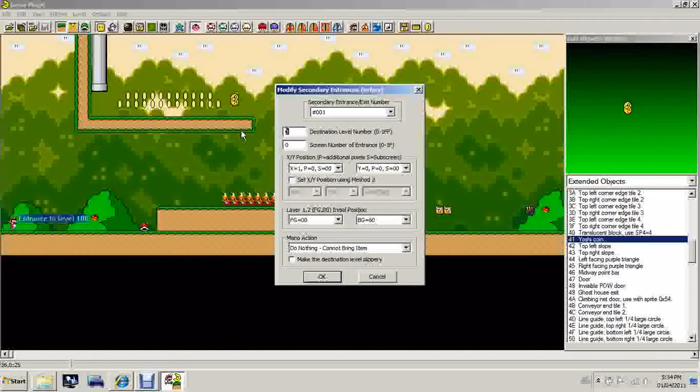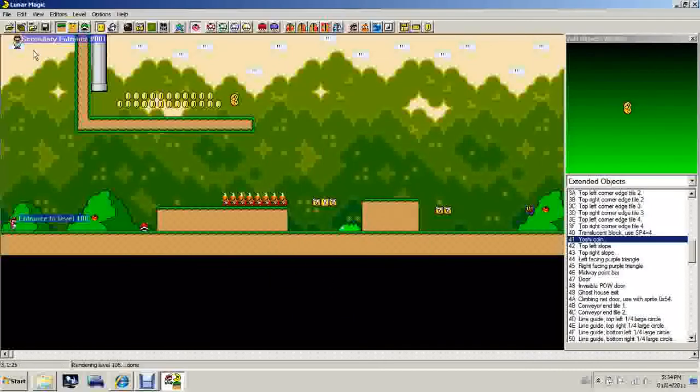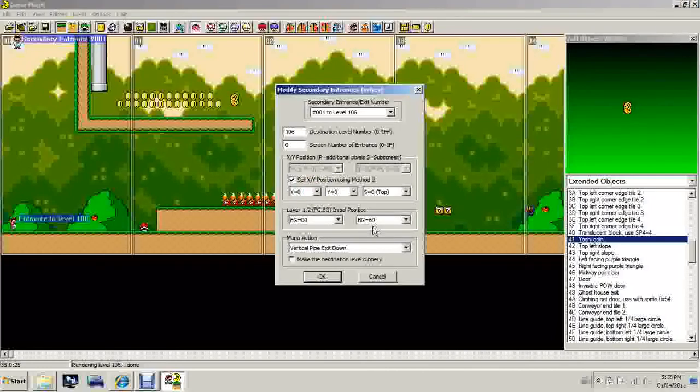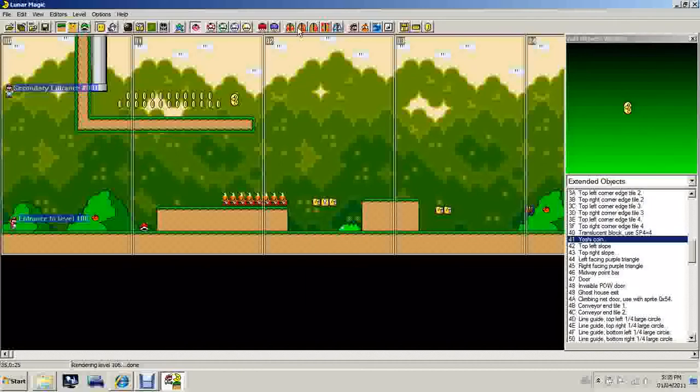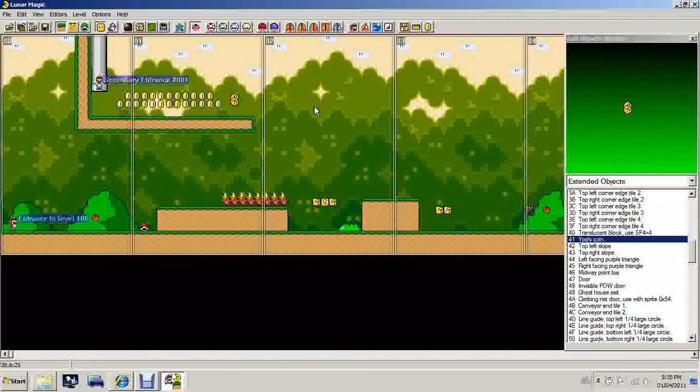And destination level number — we're in level 106, you can see that up here. Screen number of entrance should be zero. This is Mario's action — we want him to be coming out of a pipe, so 'vertical pipe exit down'. So let's open this and now let's edit his position. So now we have our secondary entrance and this area is set up completely.